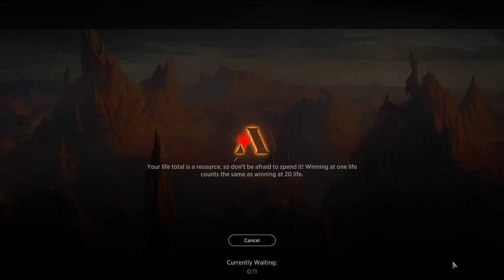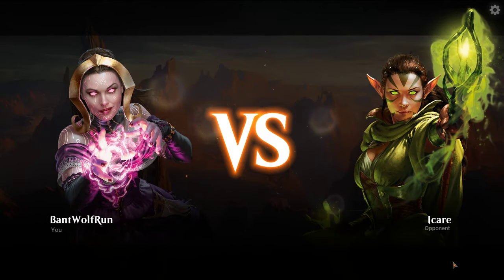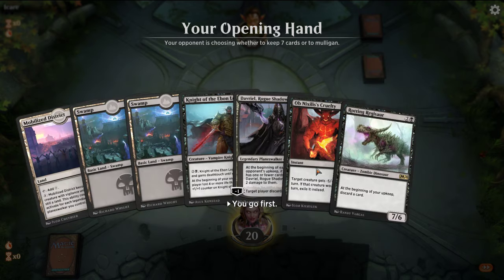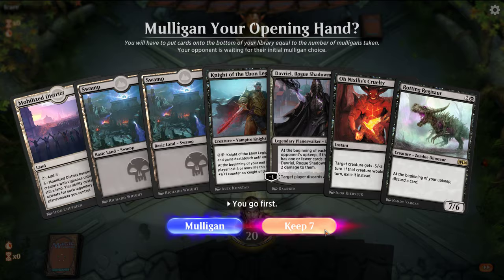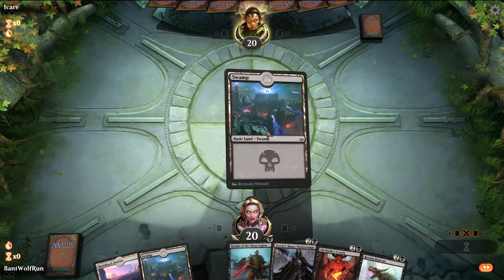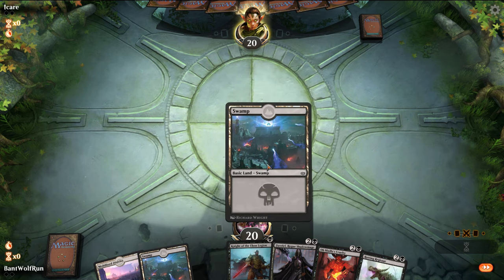The nice thing here is you get to save all the rare wildcards for dual lands, and all our lands come into play untapped. It does suck that our daily reward is play red or green stuff, as opposed to the mono-black deck we're playing. We'll play first. We'll keep this hand — we have some flexibility if we need to be the aggressor or the control deck in this matchup.